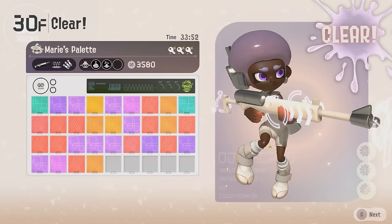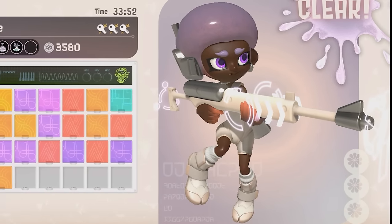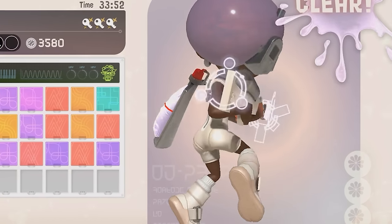After finishing a run through the spire and reaching the stats screen, you can actually rotate your character with the right joystick.